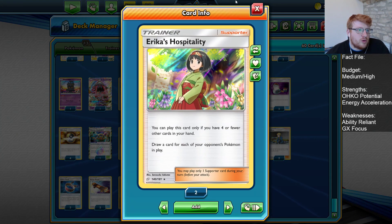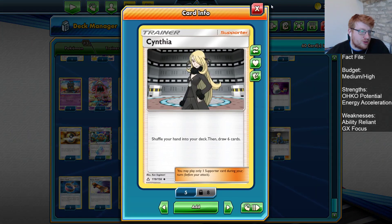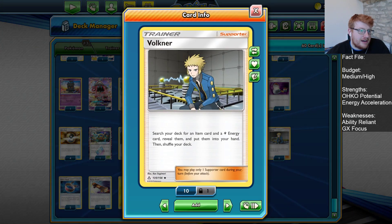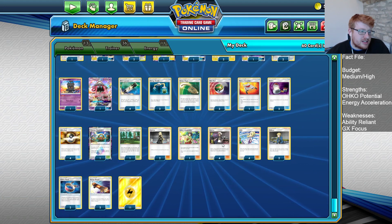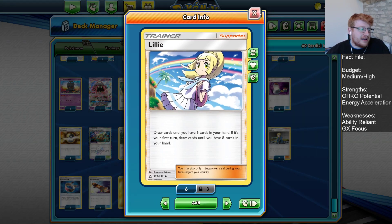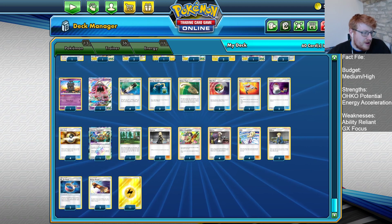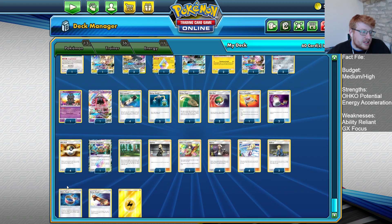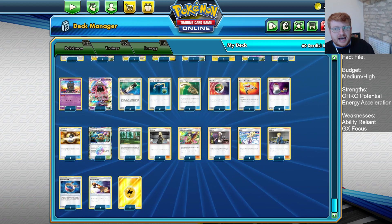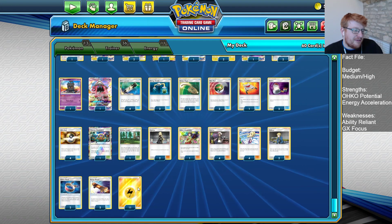For the supporter cards, one Erika helps you build into a big hand here and there, but I don't want to be too reliant on it. Then two Cynthia for stable draw, two Volkner to pick out key pieces when needed, four copies of Guzma to deal with early Dittos and Grimers as well as take key GX knockouts, and four Lily for stable draw — obviously big in the early game since we're trying to be an early pressure deck. For the tools, just a couple Choice Band to push on GXs, and two Escape Boards for Jirachi synergy. We have 11 Lightning Energy to round out the deck.